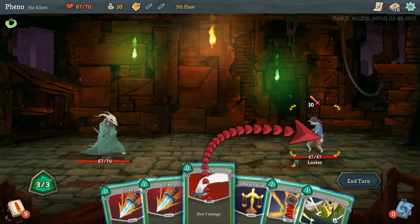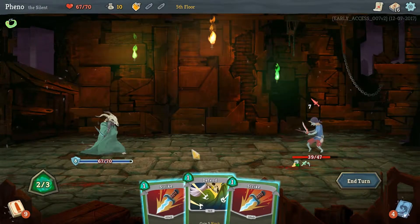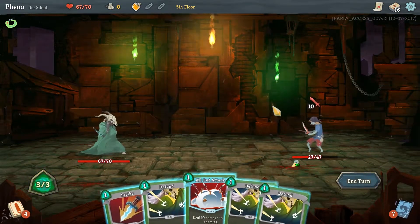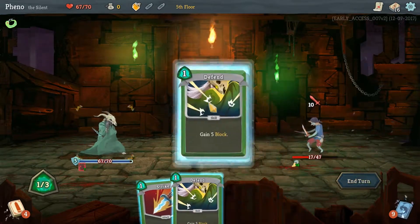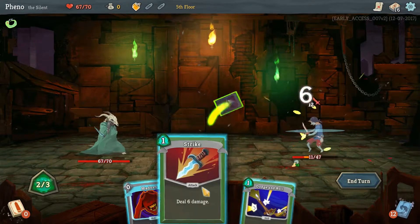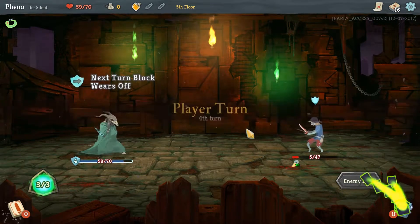We can slice. We should have neutralized first. Let's get rid of this, because we already have the block we need to survive the hit. Ah, he's taking all my money! This is gonna hit for ten, so let's negate the damage. That's perfectly fine. That's all we could do — we're gonna take way more damage than I want to, but sometimes this is how the luck of the draw goes.